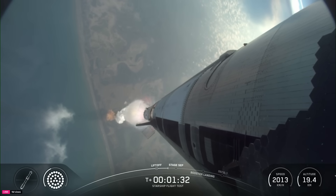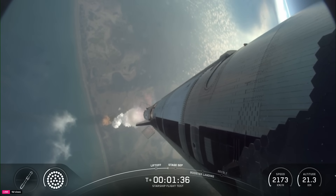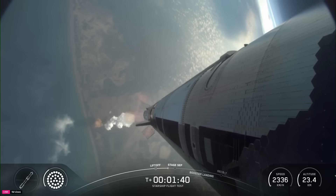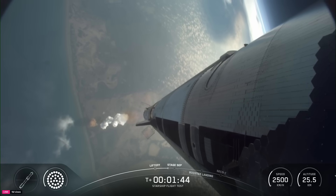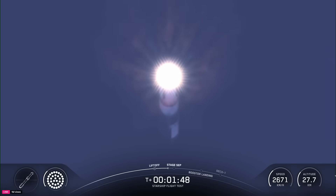This booster is flying for its second time today. Hot staging coming up a little under a minute. We're going to see all but the three center engines turn off on the booster — our version of MECO, most engines cut off. And then just a few seconds later, hoping to see six engines ignite on ship to push it away.